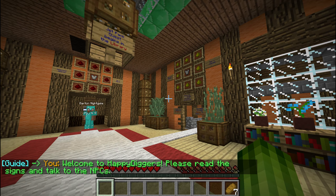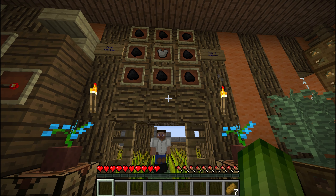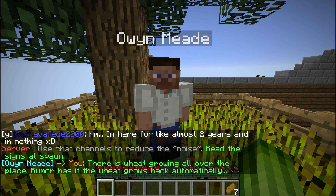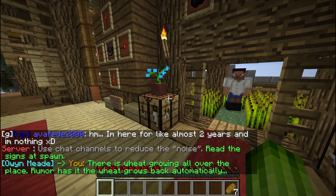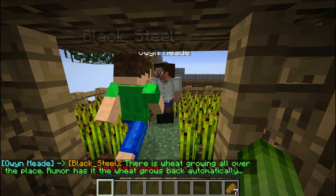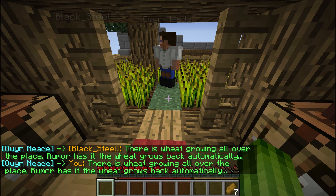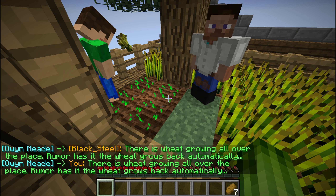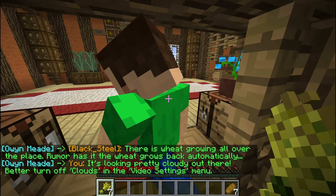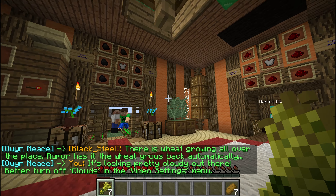In this area you can see a few crafting recipes — there are airships, and this is the crafting recipe for a coal jetpack. There's wheat growing all over the place. You should know that in this spawn world, wheat immediately replants itself, which is important because with wheat you can make bread.